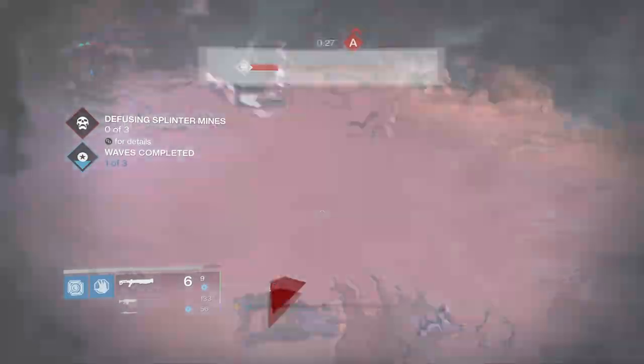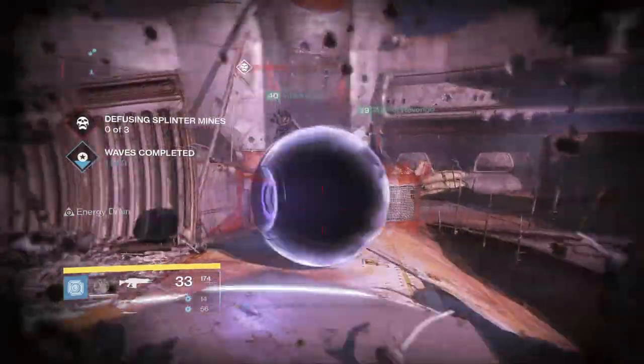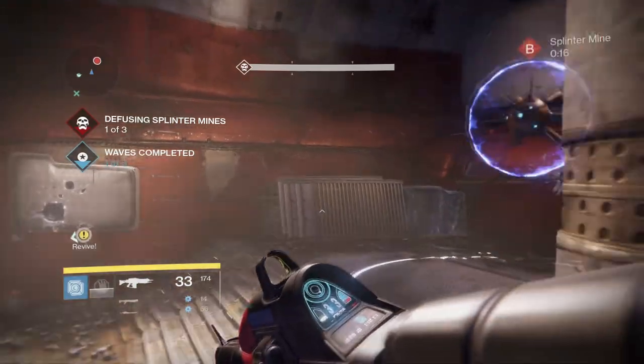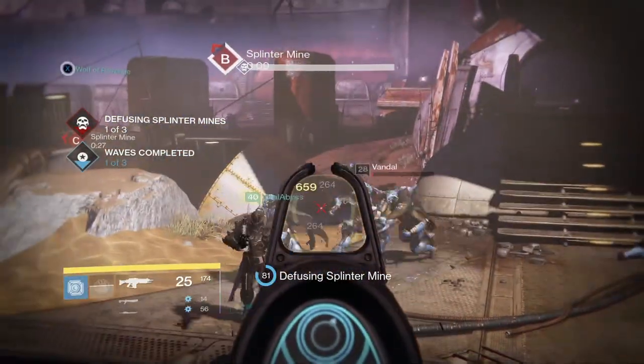Welcome back to another Destiny video. Today I'm going to be showing you guys my favorite method to farm strange coins after the Taken King update. As you guys know, they have taken out the weekly heroic strike, so we cannot get the nine strange coins that we usually got each week from doing that strike. The first method I want to talk about is grinding out the Prison of Elders level 28.